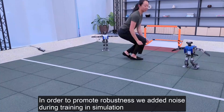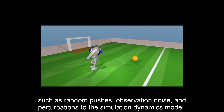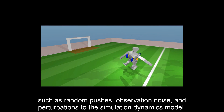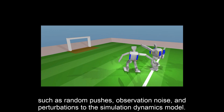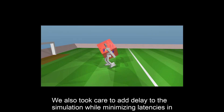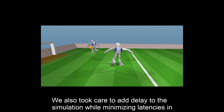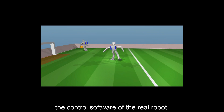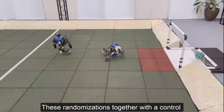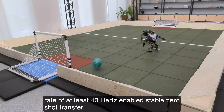In order to promote robustness, we added noise during training in simulation, such as random pushes, observation noise and perturbations to the simulation dynamics model. We also took care to add delay to the simulation, while minimising latencies in the control software of the real robot. These randomisations, together with a control rate of at least 40 Hz, enabled stable zero-shot transfer.